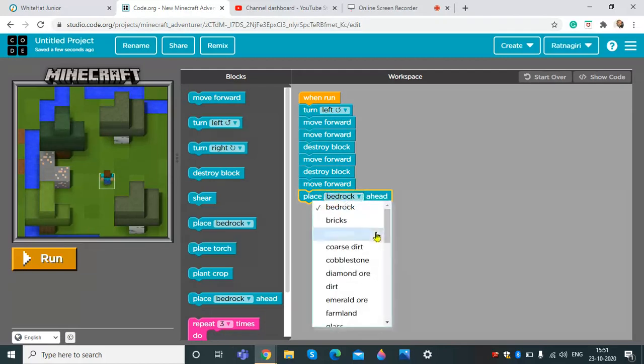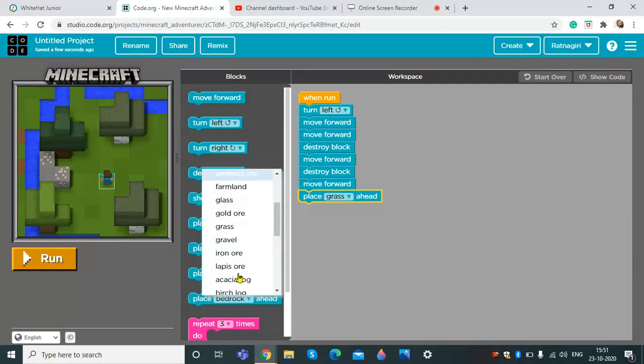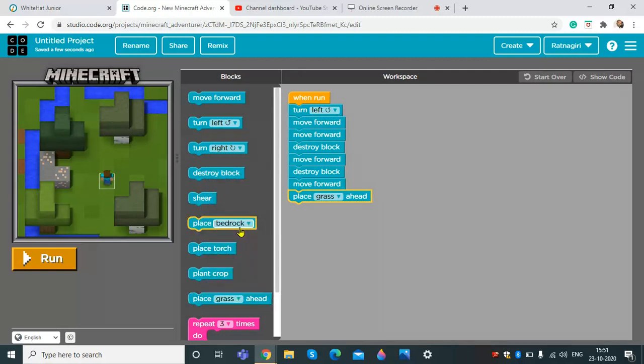You can keep it as grass, grass. And turn right. And move forward — no, not move forward — destroy block. And move forward, turn left. Place a bedrock ahead — I think I mean place a grass ahead.